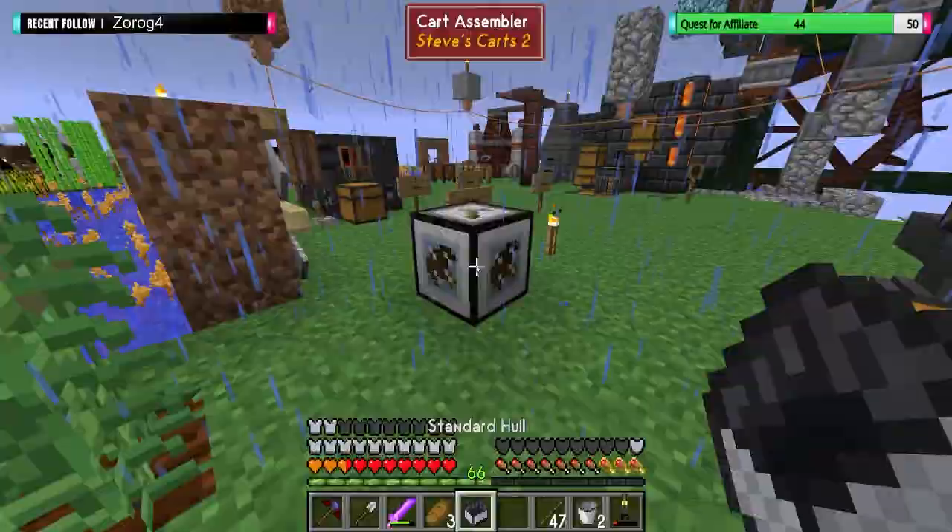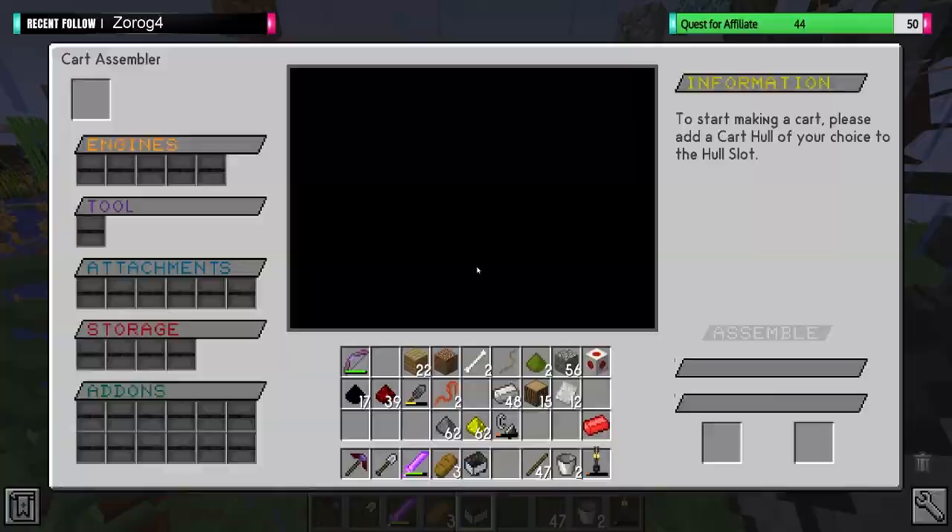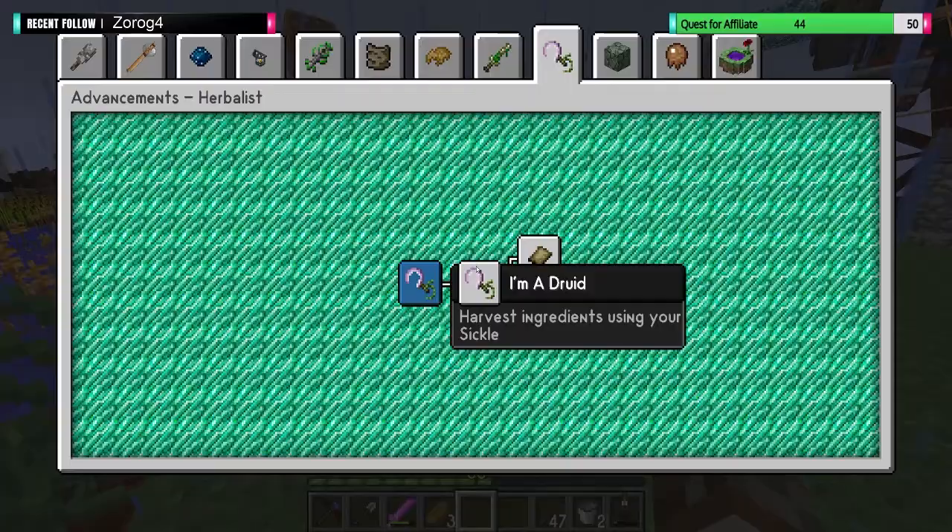A standard hull - that goes in here. That unlocks all these different slots. Ready to assemble cart. So what's in the hull slots?